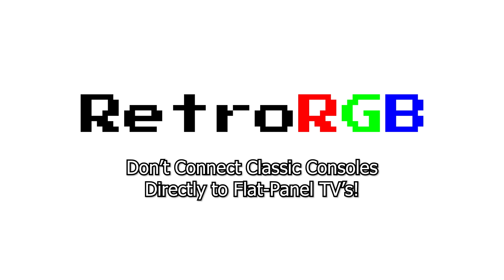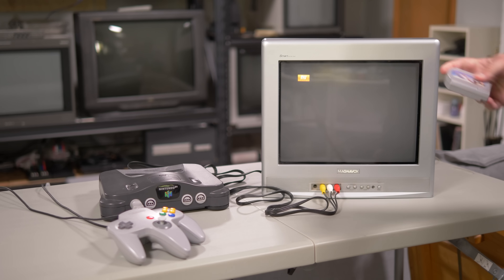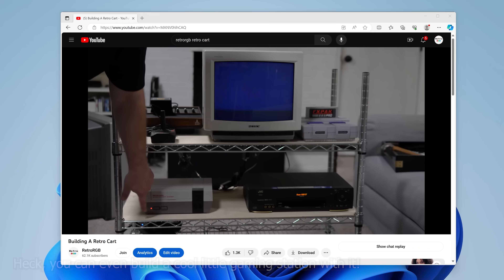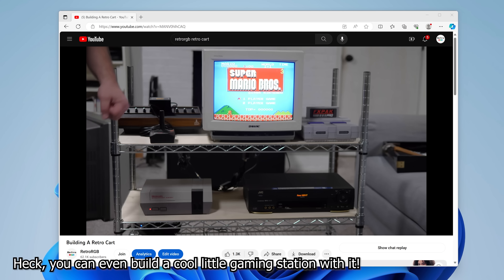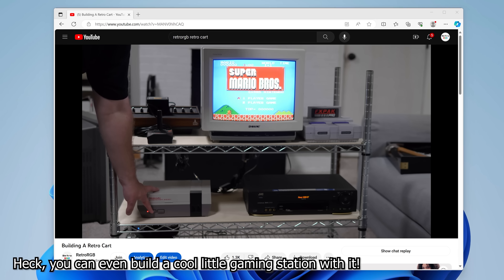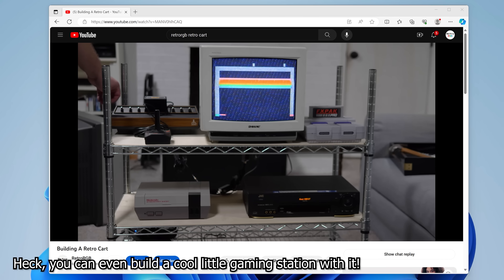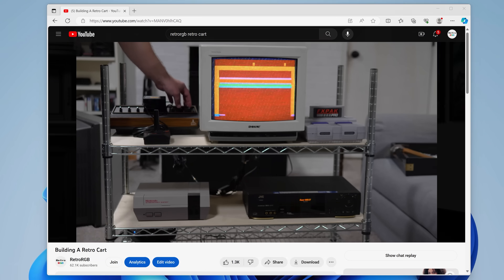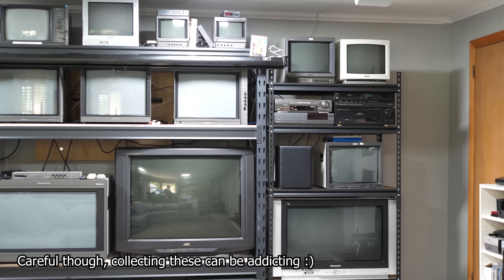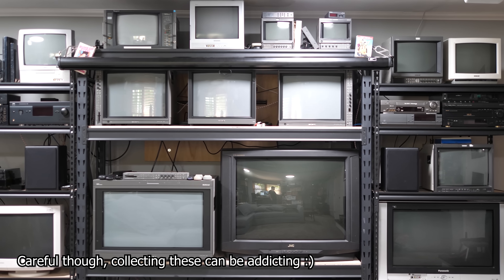Before we begin, just a quick few things. You can skip all of this by just getting any old CRT. It's an excellent experience, and you don't need to worry about any of the stuff we talk about in this video. You can still find them for free just about everywhere — check your local dump's electronics section, look for bulk pickup times in your neighborhood, search online marketplaces for free TVs, or just ask around. People complain all the time that there's no CRTs in their area, but they're probably just not looking in the right place. If you're on a budget, just be patient and you'll find one.